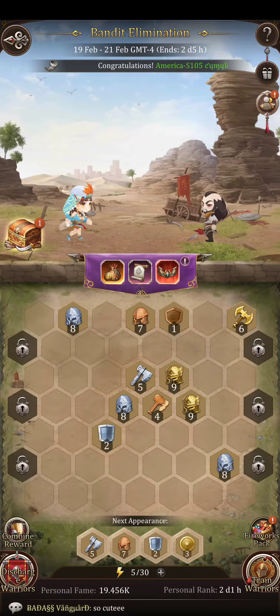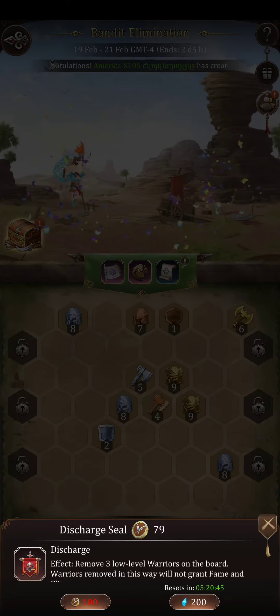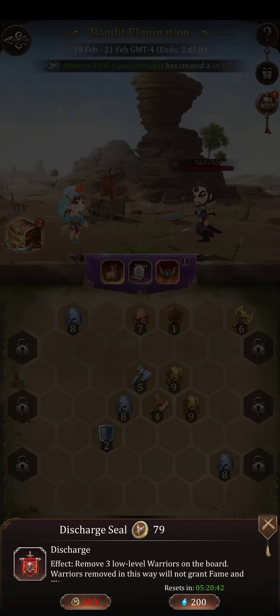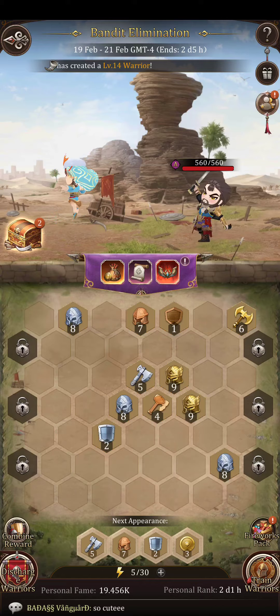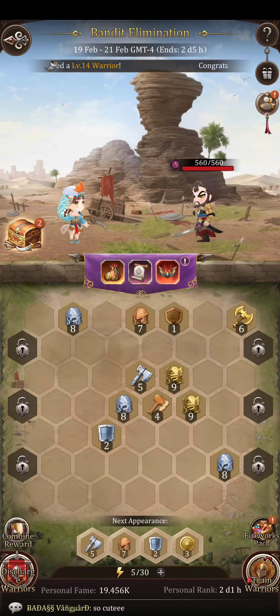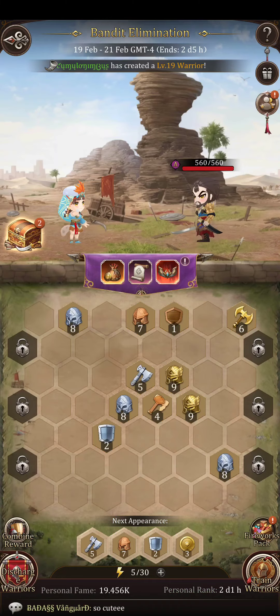Ideally you want the map to be extremely full. Previously you can use what's called a discharge seal. When your team or your horde is more active — in Sweet Celebration your horde is very active and there's a lot of sweet tokens — it serves the same purpose: to remove three of the lowest level warriors.